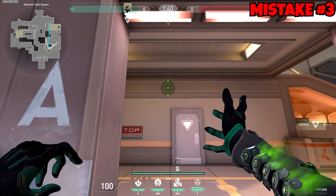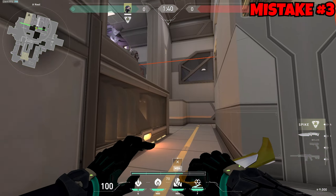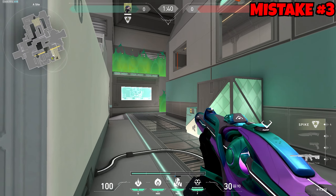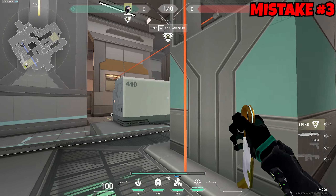The third mistake is when Viper players place their wall, they pop it immediately once the round starts. Your team doesn't even have time to push onto site, and by the time they do, the wall falls down due to time — leaving you stranded on site with no cover.